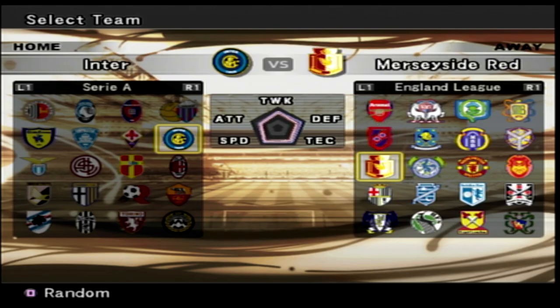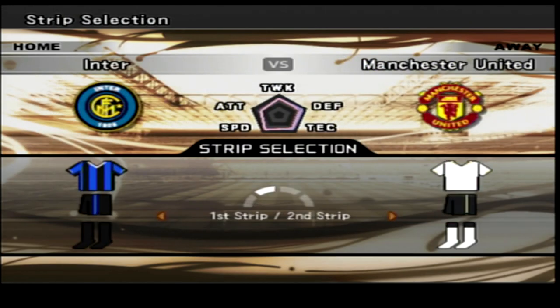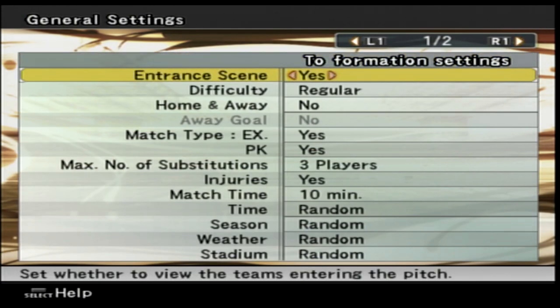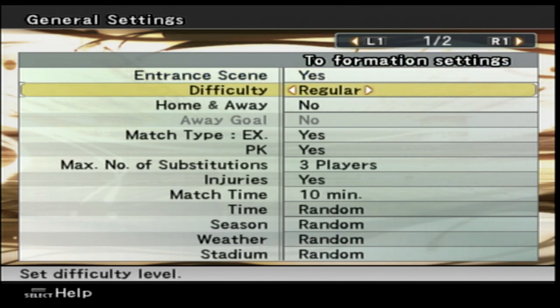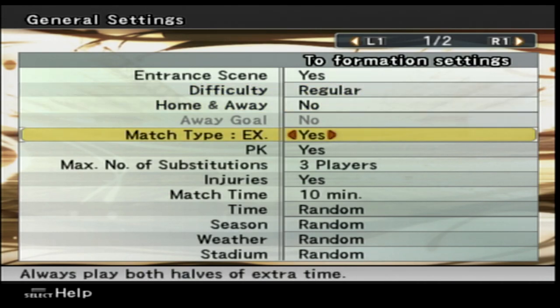We're going to play an exhibition match — Inter Milan versus Man United. I'm going to be controlling Inter Milan because I want to try Adriano out in the game. We've got the kit selector, that's pretty basic. The entrance scene you can turn on or off — never seen that setting before. Difficulty, probably going to keep it on regular. Match type, home and away, penalty kicks, extra time — we'll just set those up.